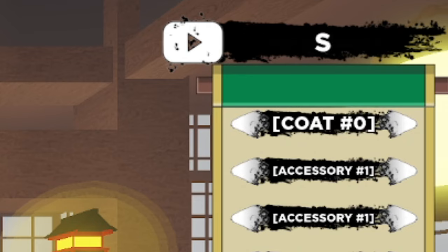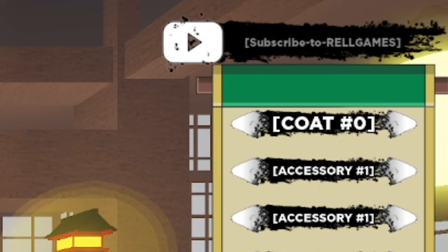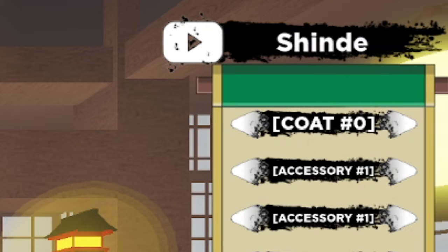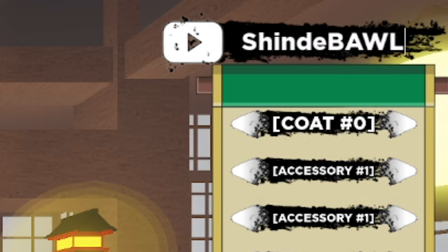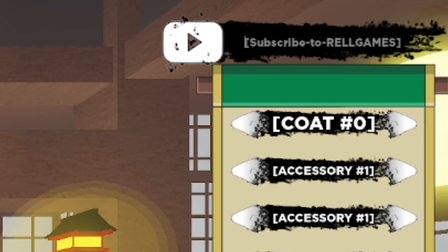Another working code is SHINDEMONS — S-H-I-N-D-E-M-O-N, capital Z, with an exclamation mark. And then there's SHINBAWLS — Shin D then capital B-A-W-L lowercase S with an exclamation mark. Go ahead and get those for yourself — both are working codes.